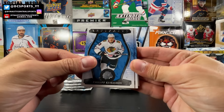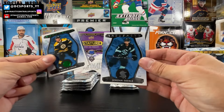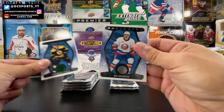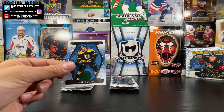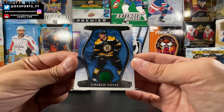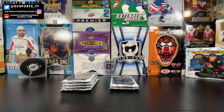Philip Kurashev and a Charlie Coyle. Jordan Eberle, Bo Horvat, and a decoy. We got a Charlie Coyle Emerald, 64 out of 99. I do like Charlie Coyle — he's a former Minnesota Wild player, not a Wild draft pick though. Now he's in his hometown in Boston. Pretty happy for him.